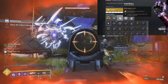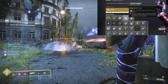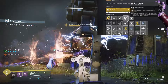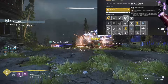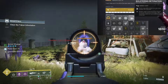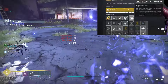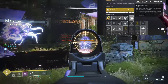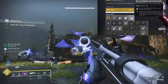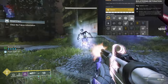For the arm mods, I personally always like using Fastball, though that's up to you. I like Firepower to increase Orbs of Power generation with grenade final blows. I also like Bolstering Detonation, which grants class ability energy when you deal damage with a grenade. With the extended damage from Vortex Grenade, Bolstering Detonation helps generate class ability energy quite effectively.